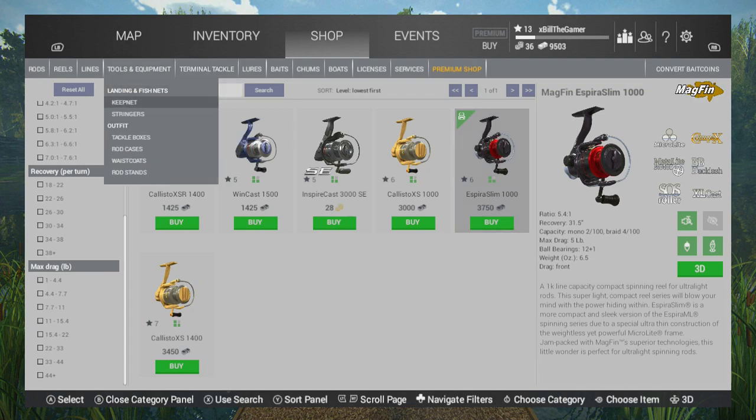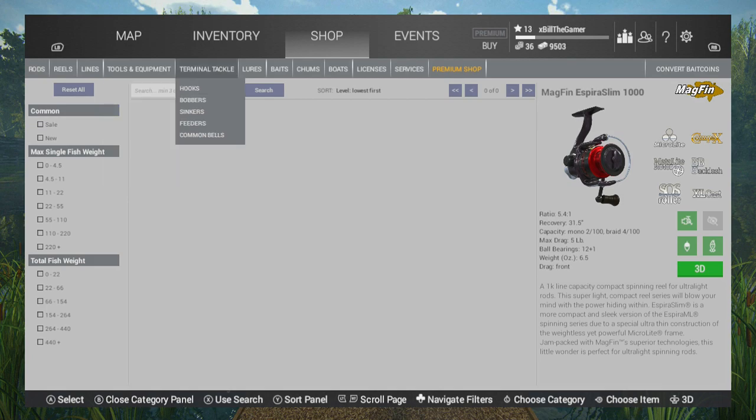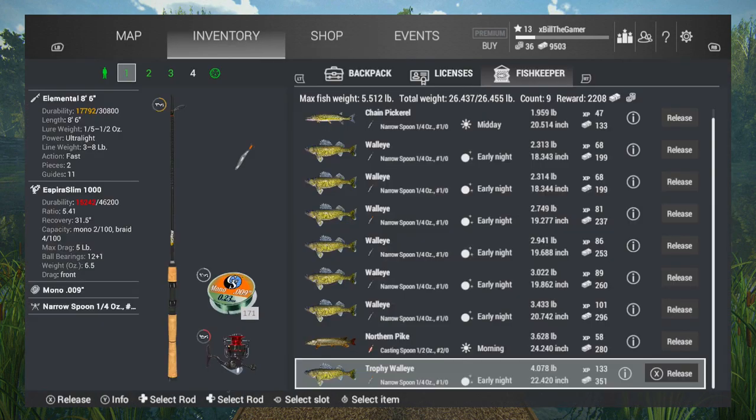When you do this, try and take the biggest net possible — you can't actually buy them from the lake. I've got the level 8 one. If you look at my net currently, I've got one pickerel in there, then a few walleye, a northern pike, and a trophy walleye. The trophy is just over 4 pounds — 133 XP, 350 bucks.